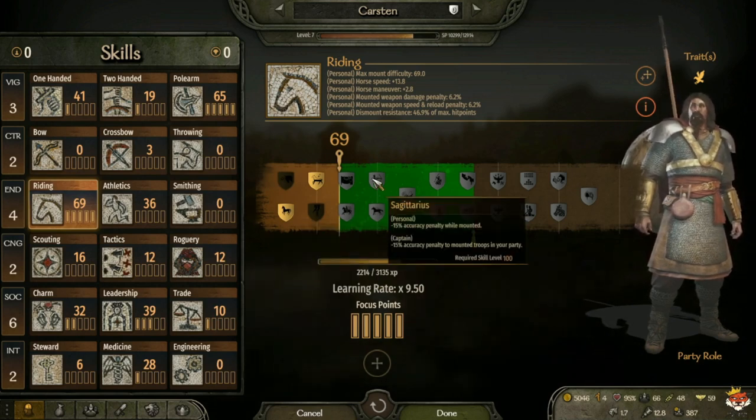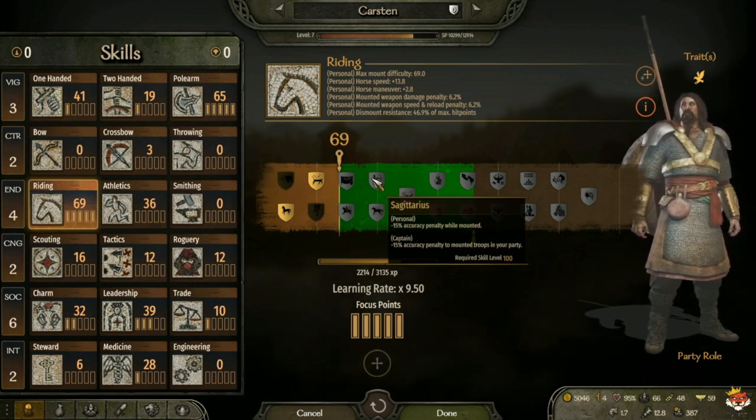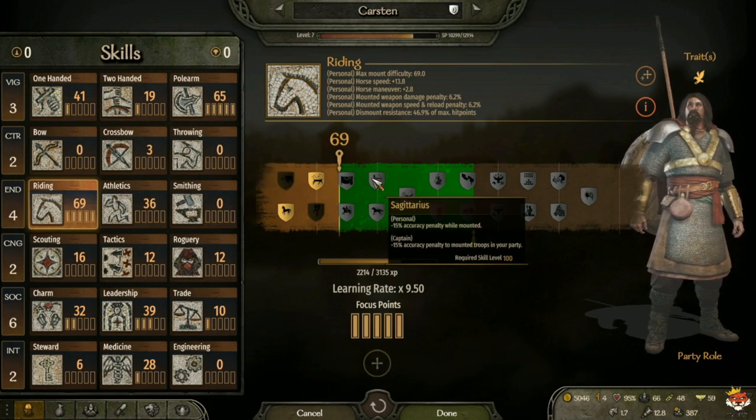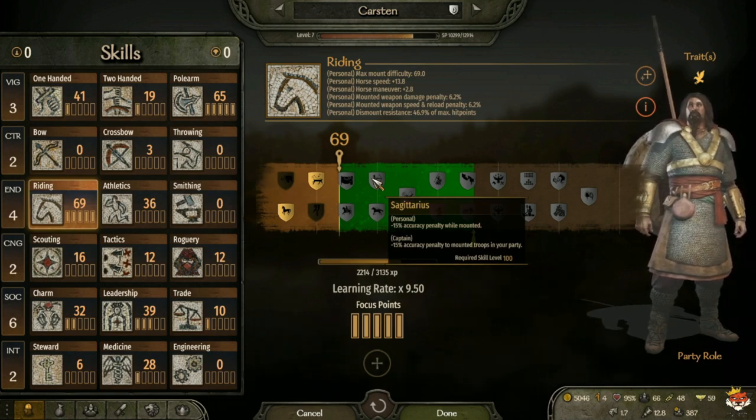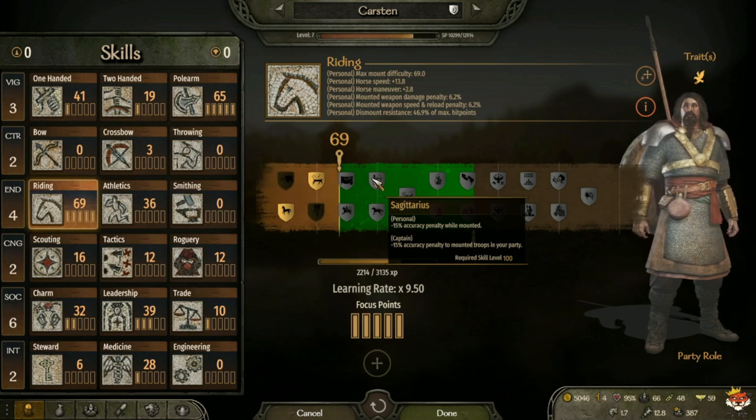For captain, if you have horse archers definitely take Sagittarius, because minus 15 accuracy penalty to mounted troops in your party is really nice - so your horse archers can hit Khuzait Khans Guard, Aserai nobles, or Imperial Bucellarii, whatever you use.